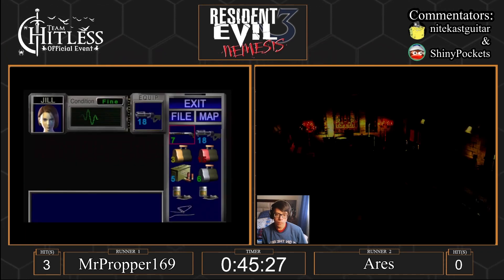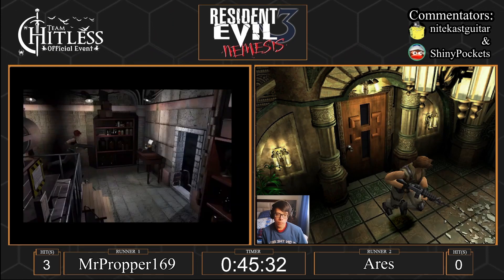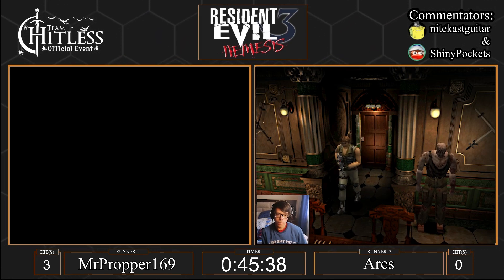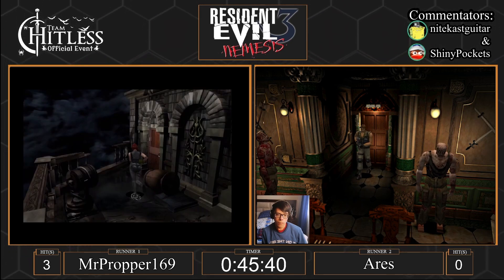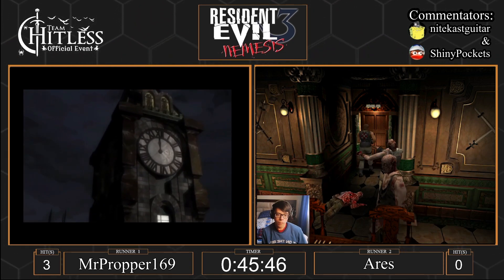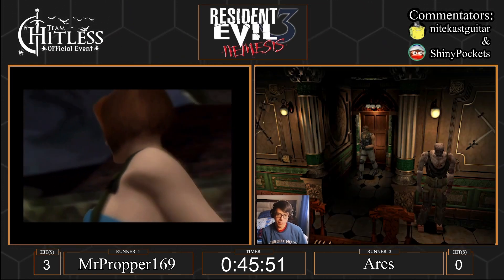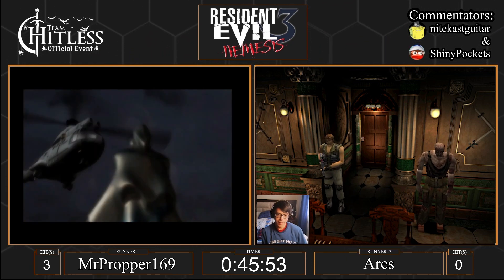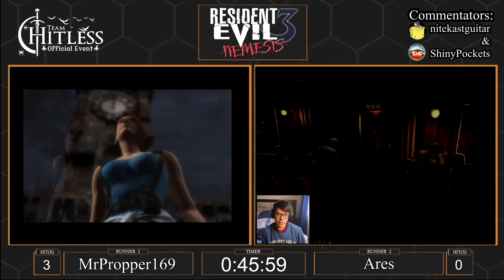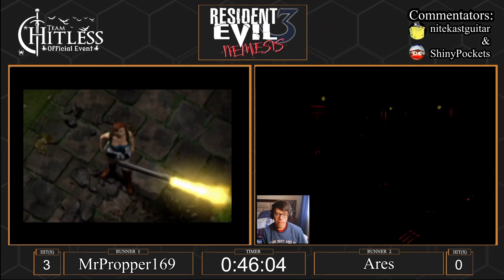If you can get Nemesis hung up on a wall to Jill's right, you can keep him stuck. Ares is going back to the box. Proper is rearing up for his fight — he doesn't have enhanced ammo, so it looks like he's going to play for the freeze round angle. Carlos is down there. Proper is going to play this really slow — there's a line for this. If you're slightly off the line, it's going to be bad luck. He's going to play it safe. You do get a lot of ammunition as Carlos — he's a tank, he's got what it takes to clear this.